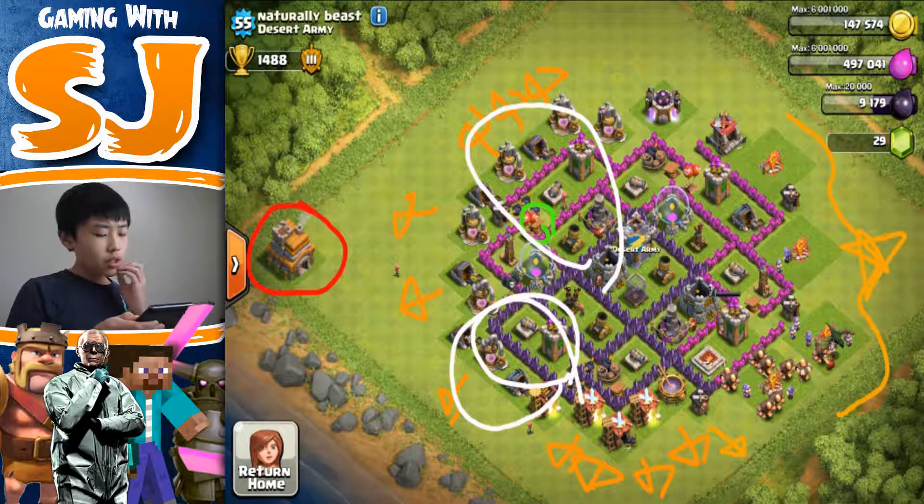For the army camps, I would keep them situated right where they are — just keep the army camps there. But move the pumps and barracks by one tile out, and also move this builder's hut one out. Your cannons are good, your clan castle is well centered. For a Town Hall 7 base, your base is pretty good.